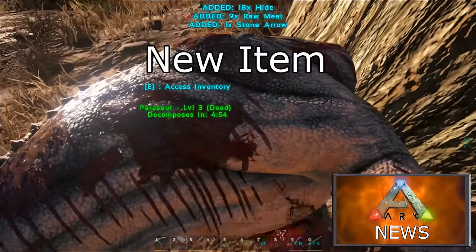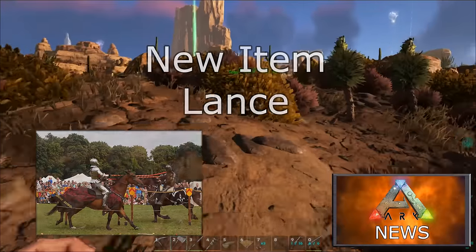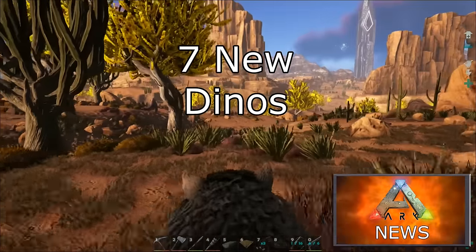A new craftable item, the lance, is being introduced. The only thing we know about this is that it will be used for jousting. Finally, this update is bringing in 7 new dinos that we will get into right now.